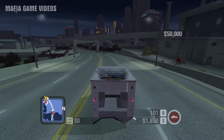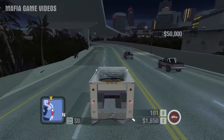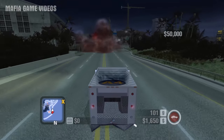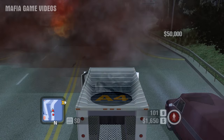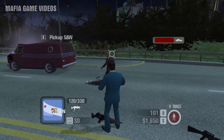In the mission Gaspar Gomez, when Tony is on his way to the bank, wait for the helicopter to land and then ram into it, or let any other civilian car ram into it. It should explode and you should be able to pick up the dead enemy's SAW machine gun and ammo.